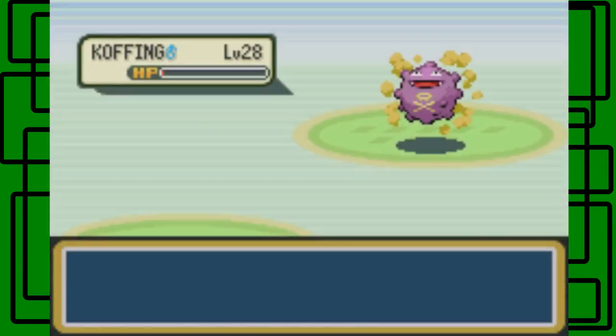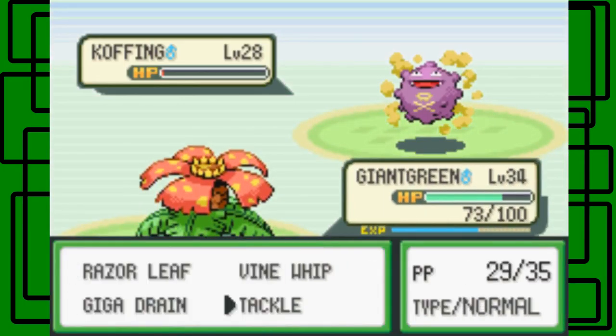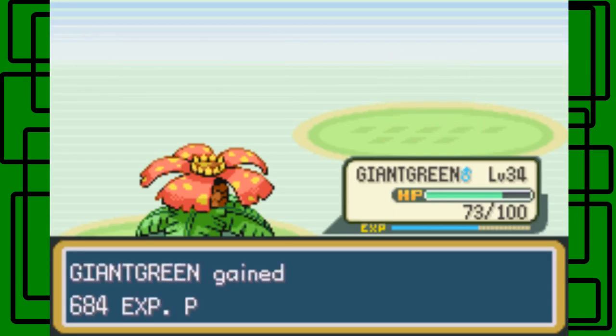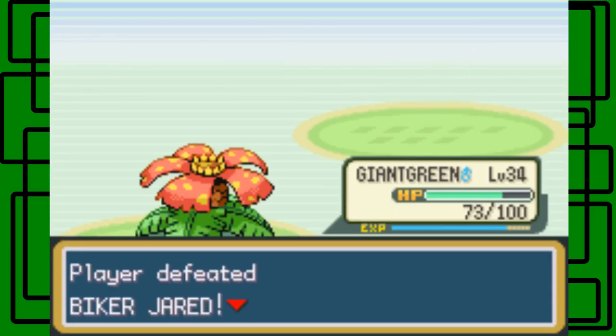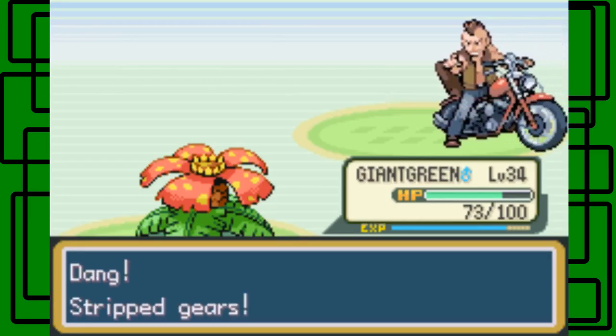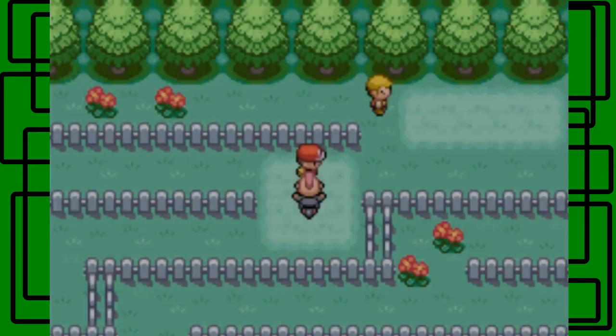Let's go for Giant Green then. I hate Poison so much! The attack will take out the Koffing at least. Yeah, there we go. Defeated Biker — Striped Gears, thanks for $5.06. I'm gonna go back to the Pokemon Center in Fuchsia City and heal up, and I'll meet you guys back here.